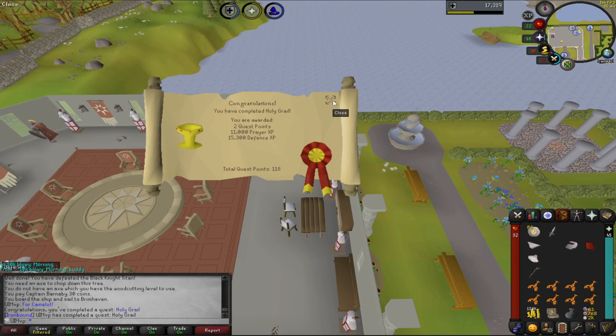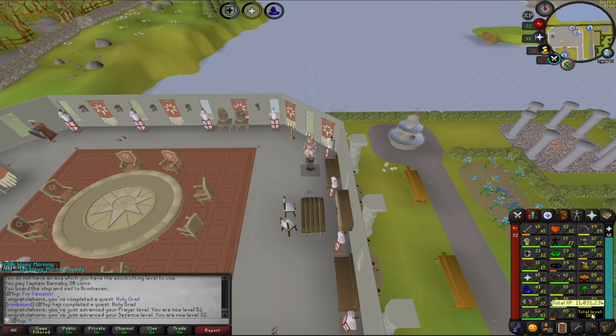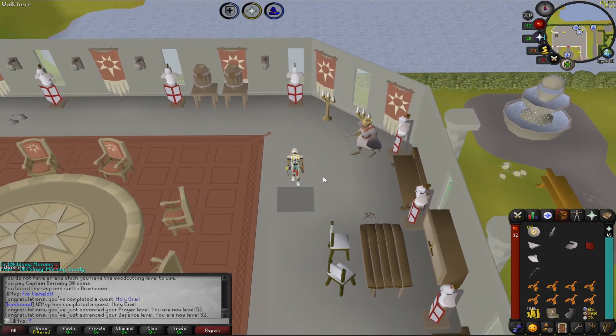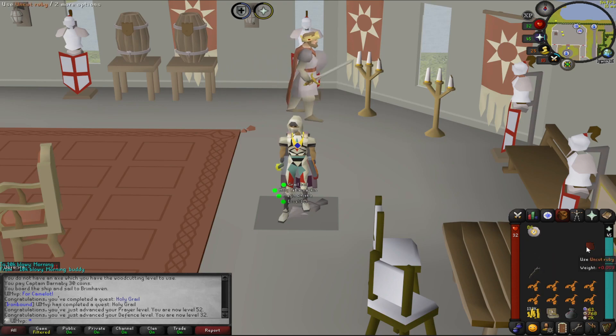We're kicking off with Holy Grail finished. Look at the state of the XP you get from this — 11k prayer and 15k defence is just absolutely daft. That actually brings us up over 1,100 total. We don't get a notification or broadcast because we went past the mark, but let's crack on.